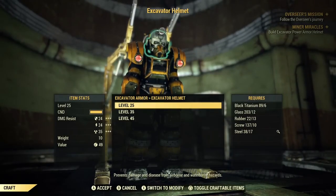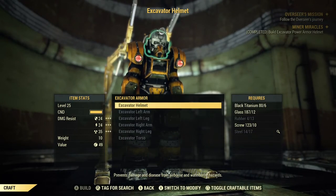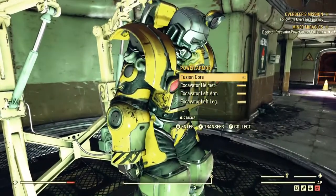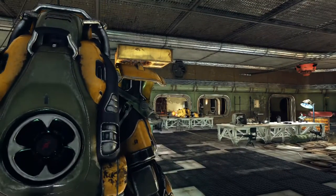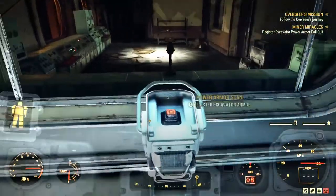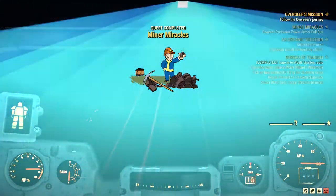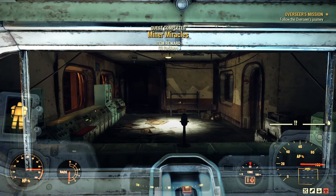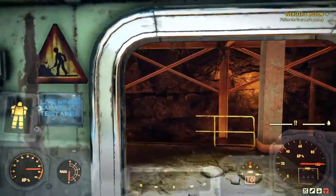Back once again to Garahan Mining, I finish building the full suit of Excavator Power Armor and now must register it. Going over to the Power Armor station, I do just that. I'm rewarded for completing this task with the plans to build a Power Armor station at my camp, something that will come in very handy indeed.